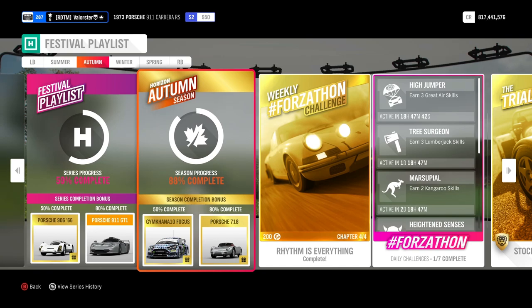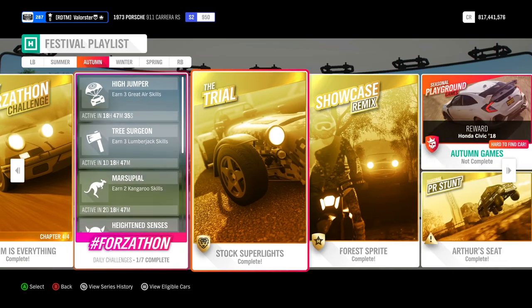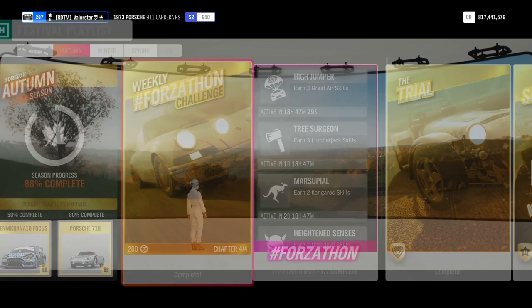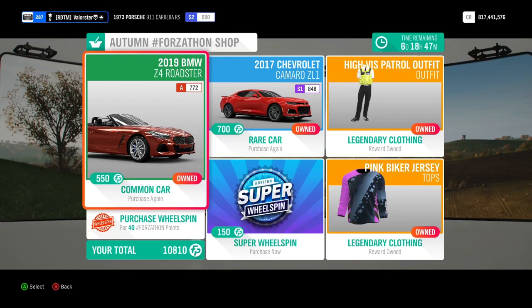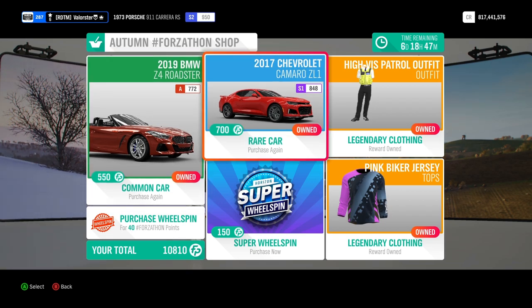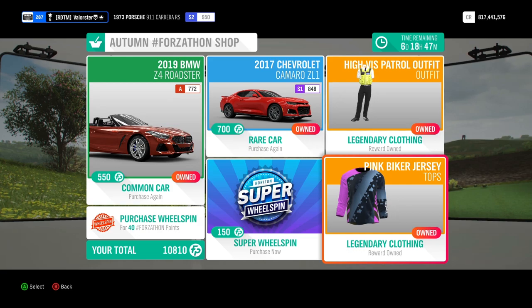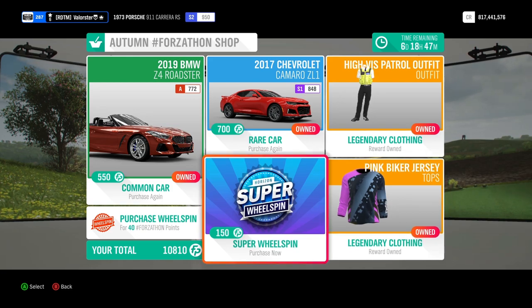Hey everyone, welcome to Series 13 of the Festival Playlist of Autumn. As usual I'm going to show you the weekly Forzaton challenges and also the cars I used in the championships. First of all let's have a look at the Forzaton shop - we have the BMW Z4 Roadster and also the Chevrolet Camaro. That car is very good on street and dirt rear-wheel drive. We also have the patrol outfit, a pink biker jersey, a super wheelspin and a wheelspin.